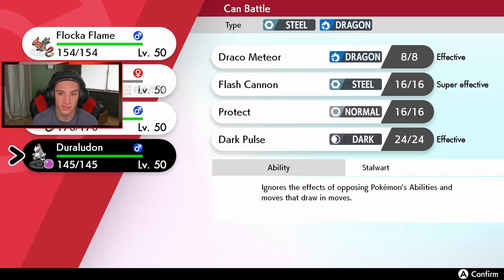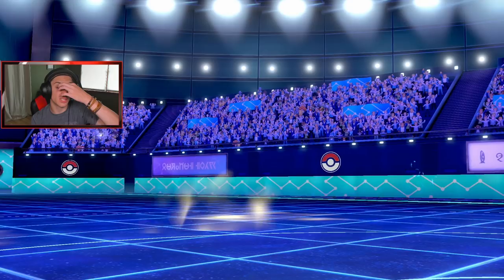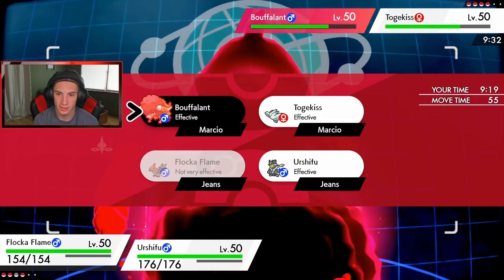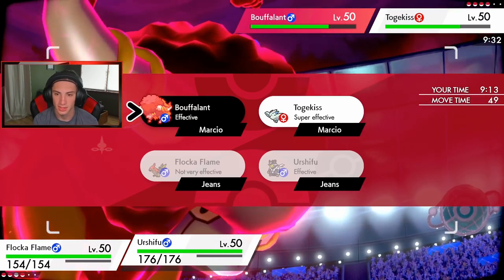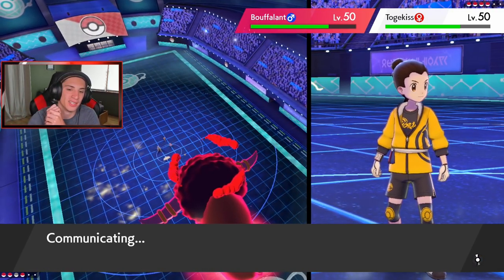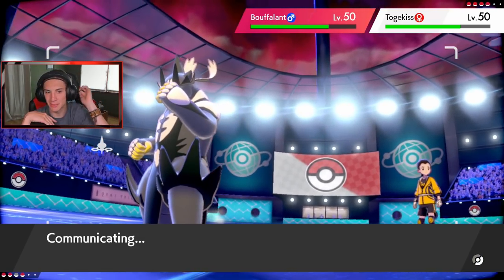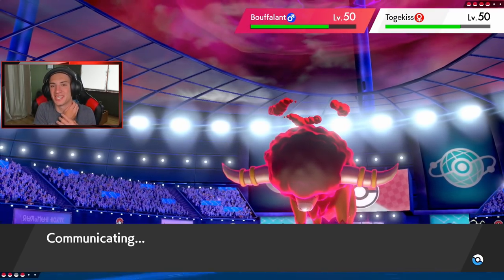I have Iron Head — I could go Steel Spike for a defense boost, or just go straight to Duraludon. I'm going to save Duraludon and go Urshifu — get that Expert Belt super effective damage going through. Let's go Flare Blitz! He cannot protect again. I'm going to target Buffalant. I could also Dynamax Talonflame — kind of like a Braviary, that could be tough as well.